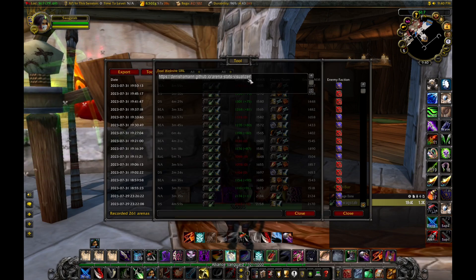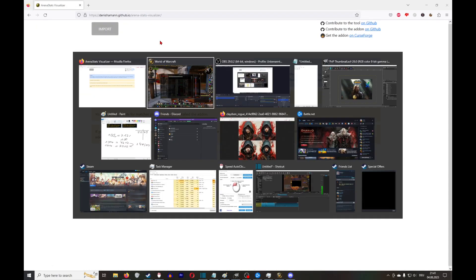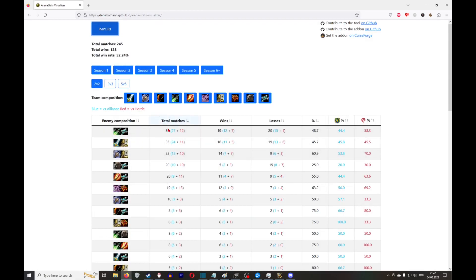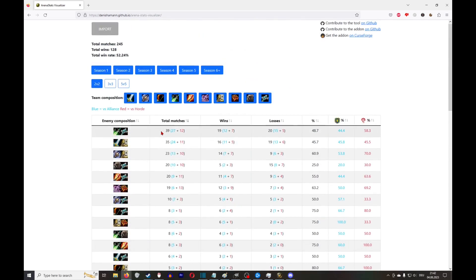There's also a nice website tool — go to your browser, paste in the link, come back, press export, copy all of it, then import it to the website. It gives you a really nice way to analyze your games and improve. For example, you can see what comp you play the most against, and how well you're doing — like rogue-priest, where we're doing kind of bad, below 50 percent. That's a good starting point to think about what we're doing wrong.